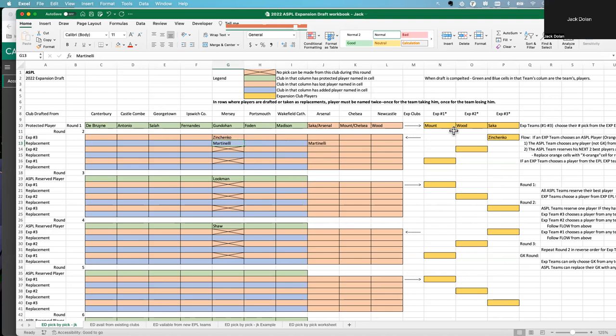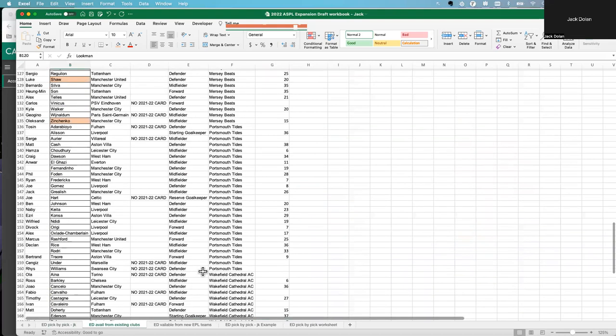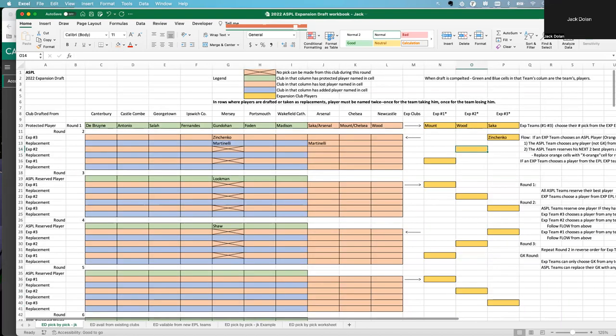At the end of the draft, anybody with a green or blue player — that's yours. Anybody with an orange or red — that's one you lost. Arsenal effectively lost Martinelli to Mercy, and Zinchenko went to the expansion team. Now it's the next expansion team's turn. He's going to choose from existing ASPL clubs — theoretically ASPL has strong teams. He decides to go with Diogo Jota, who gets highlighted as drafted.